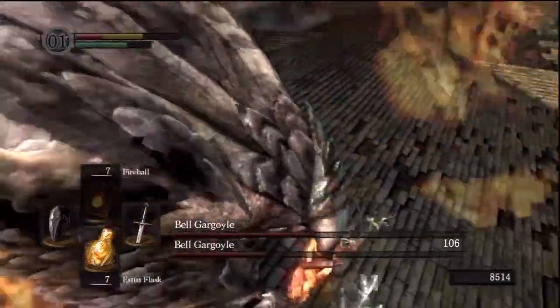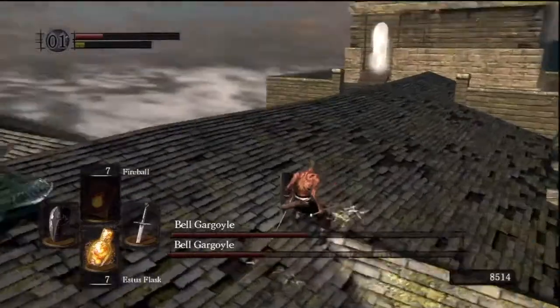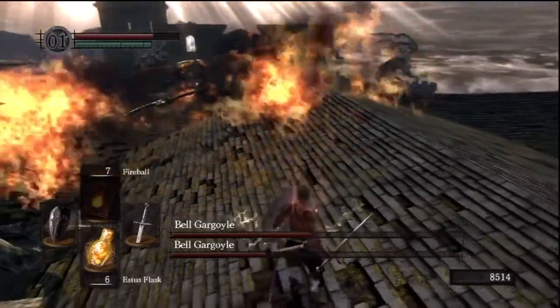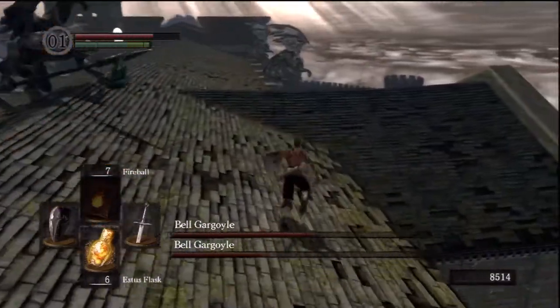The one thing about Dark Souls is you often want to be countering — always wait and see what their attacks are, block or dodge accordingly, and then you attack, instead of being on the offensive. You can see how much the Gold Resin does. Here we get the Gargoyle Tail Axe, which is the only reason I put this attempt in. I find there's not that many opportunities to heal, so generally you don't want to get hit. If you are getting hit, make sure you block. Gold Resin makes it really easy.